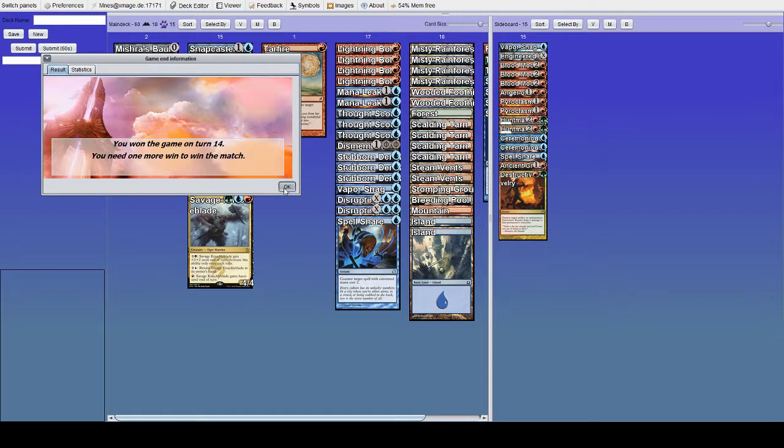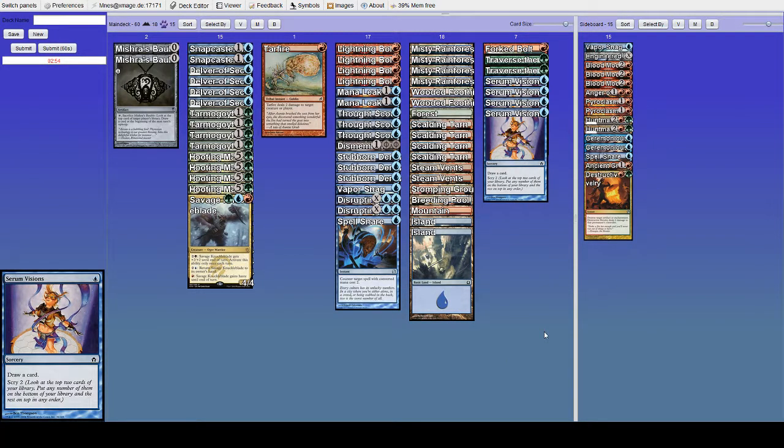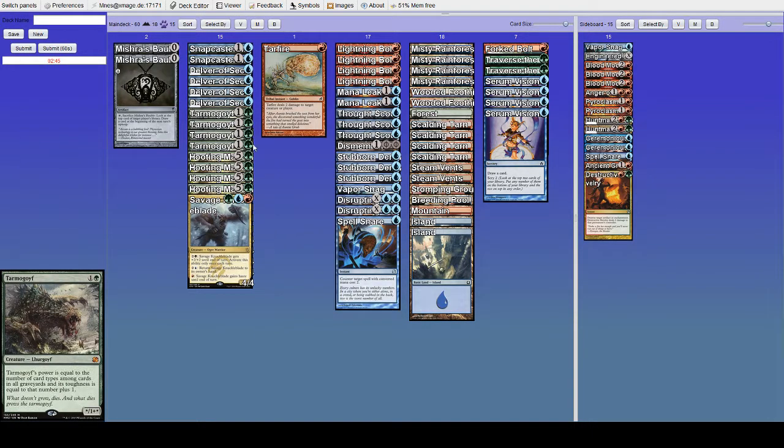We're going to get in there. If they don't do anything, they are dead. They died — fantastic. I was half expecting something like a Cryptic Command, in which case Snap Leak becomes amazing because it just wins us the game, but that's besides the point. We took it, thanks to Goyf. Tarmogoyf's a great card — not a secret.